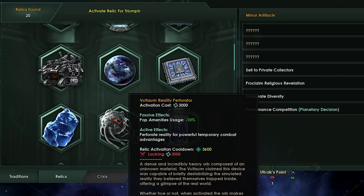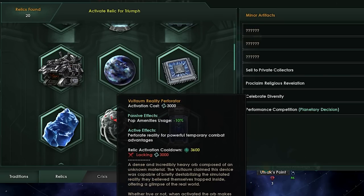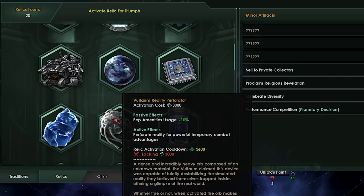The Voltum Reality Perforator — basically what it does now is reduce pop amenities and give you a temporary combat advantage from a list of four random buffs that last one year. Instead, the active will give you a random buff that can last one to five years. The Voltum Reality Perforator can really help you out when you're in a tough spot and want more power on your fleets.